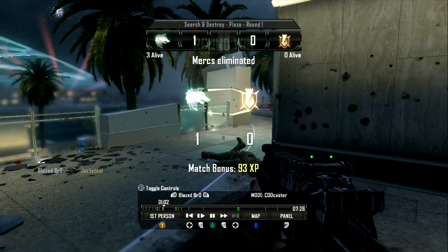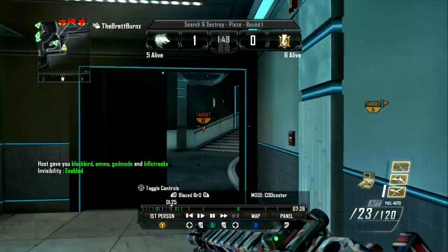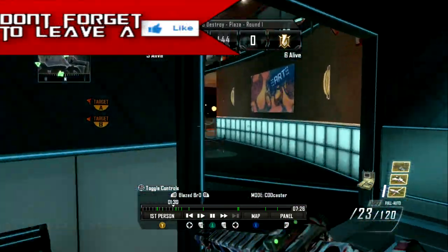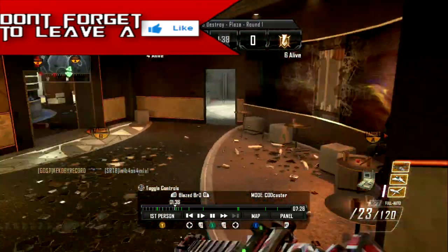I have more gameplay of this. Look at the bottom left — it says 'host gave you Blackbird, ammo, god mode, and killstreaks, invisibility enabled.' So report this guy's gamertag. His gamertag is on the screen right now — it's Blazed Bro with a capital O. Report Blazed Bro for modding, hacking, and cheating in Black Ops 2.